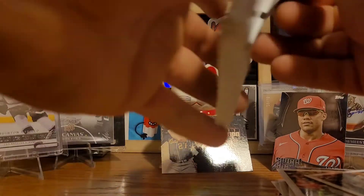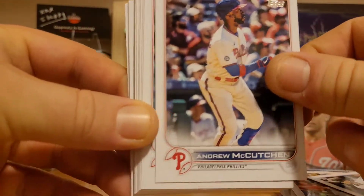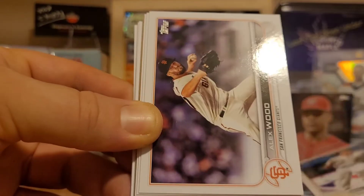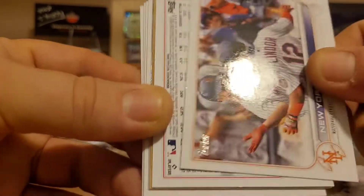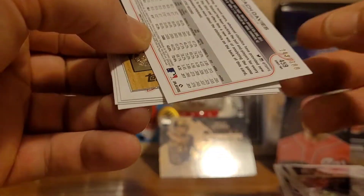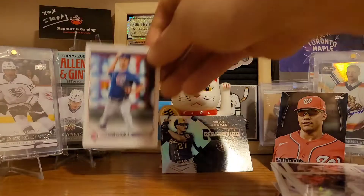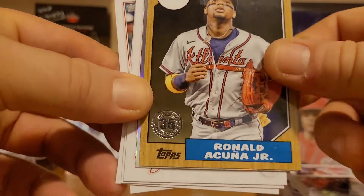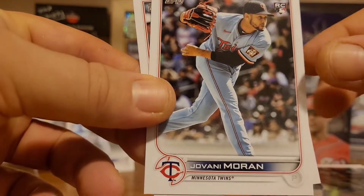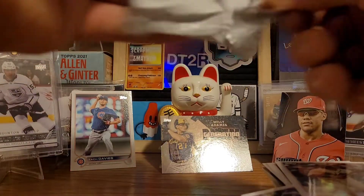One more pack and then we'll get into the big one with the helmet card. Uncle Larry — aka Andrew McCutcheon — Packy Naughton, Frank Schwindel, Cole Tucker, Alex Wood, Chicago Cubs, the Mets. We have a backwards card — that's going to be a short print of Zach Davies, numbered to 300. Ronnie Acuna Jr., Cody Bellinger, Mike Soroka, Francisco Lindor, Jovani Moran, and Ozzie Albies.